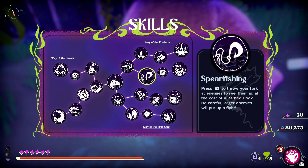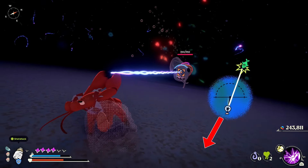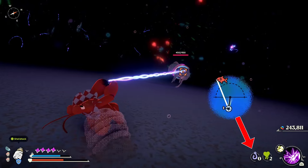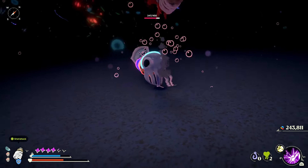Here is how you play the minigame for spearfishing. You have to keep the reel at the opposite end of the area. Pull the reel in the opposite direction and it will turn green — this means you're winning. Keep winning long enough and the strike is successful.